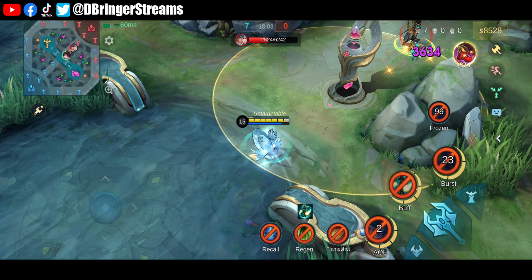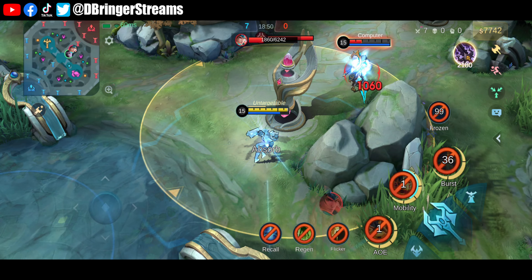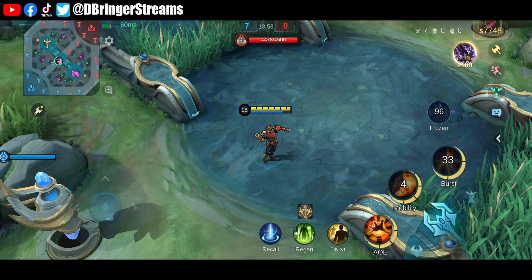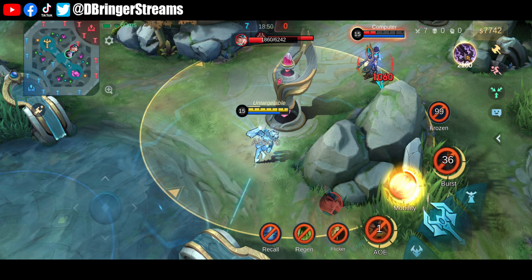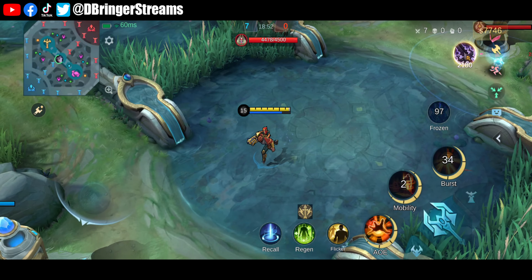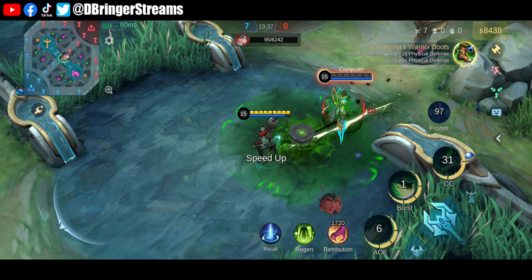During teamfights, Saber will have more opportunities to use his ultimate even in the presence of multiple enemies since he can now activate Winter Crown while in mid-air. Personally, I think this is pretty useful in certain situations when playing as Saber. It can give Saber more opportunities to use his ultimate without worries of dying while suspended in mid-air.